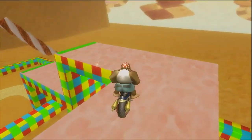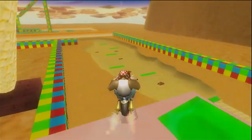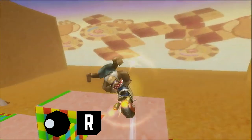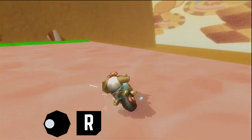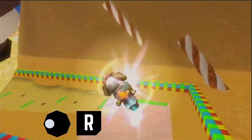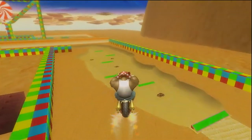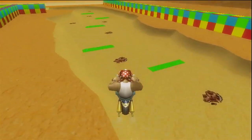The other shortcut saves less time but it's much easier and less punishing if you fail it. You want to trick off the first green ramp and approach the second green ramp with a wide alignment. Upon hitting the second green ramp, trick and hold hard left. This will align you to the left of the third green ramp where you can wheelie and make it down to the bottom.